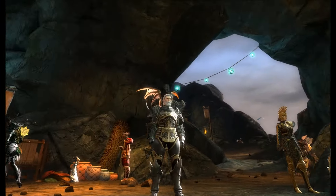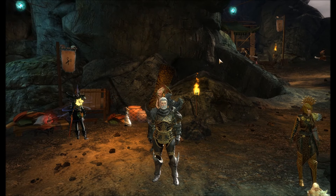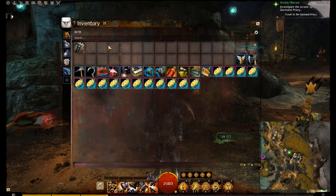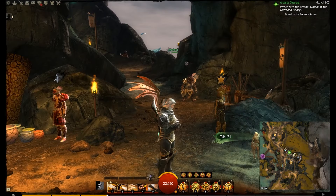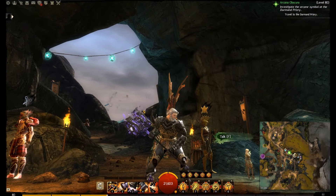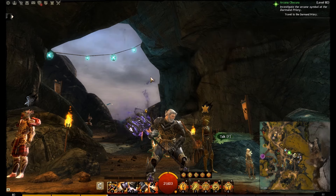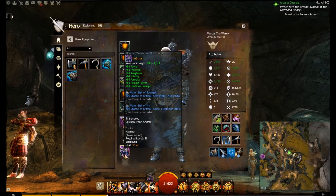Here we have my warrior — a human warrior I decided to create to honor my Guild Wars 1 warrior. Primeval armor is something I did have in Guild Wars 1. We also have the Azure Railgun, which is a massive rifle weapon, and one of the high-end hammers, Entropy.